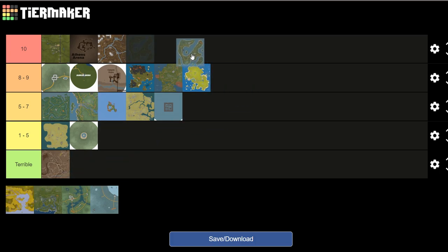Next we have PI. PI will go in a 10. This is my favorite map — the map that I always play whenever I want to play Unturned. It's the OG map, the original map. Nothing really else to say about it. I like it.